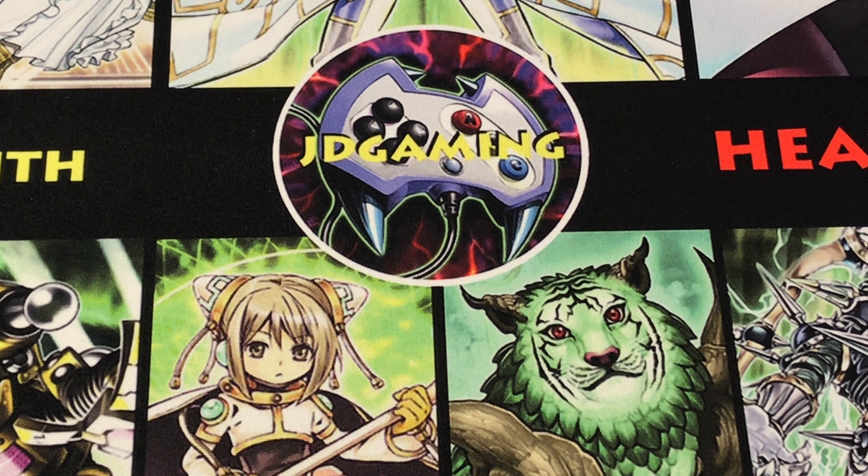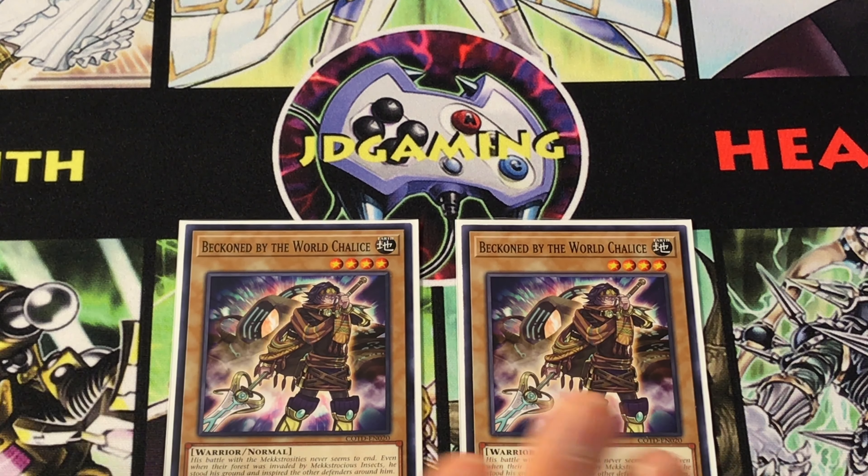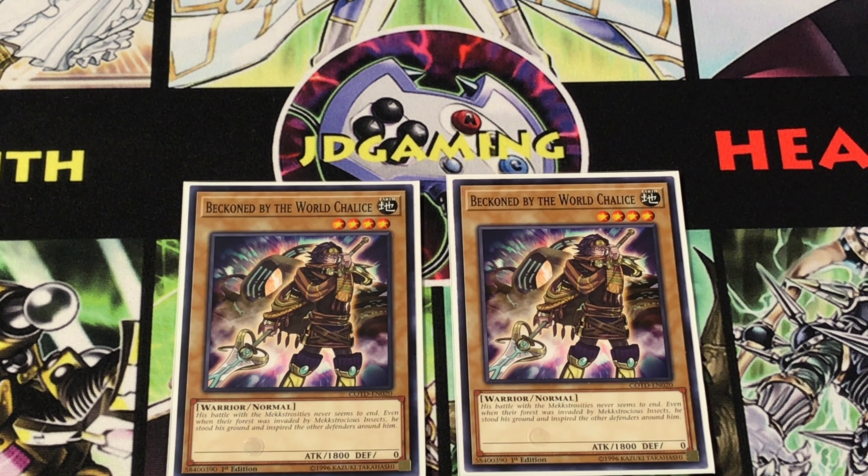The first step in building a deck is to establish the theme and build a core that supports your theme's goals. Here we're starting off with two vanilla monsters. Beckend by the World Chalice is my pick for this particular build, mainly because as a Level 4 Earth Warrior monster with 1800 attack, it seems the most useful in terms of its characteristics. I did decide to go with some plant monsters so I could take advantage of Boralode's Savage Dragon from the new Savage Strike set.